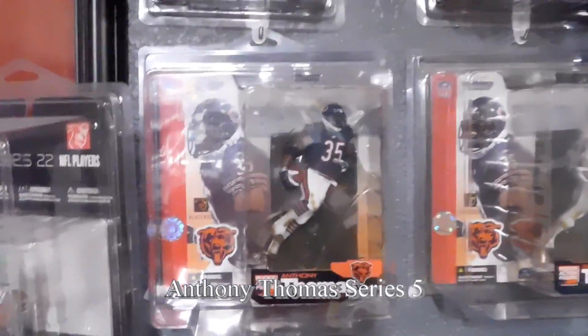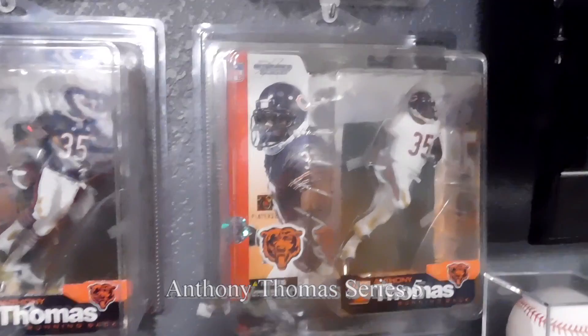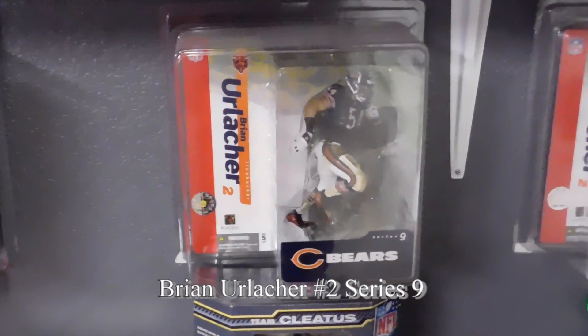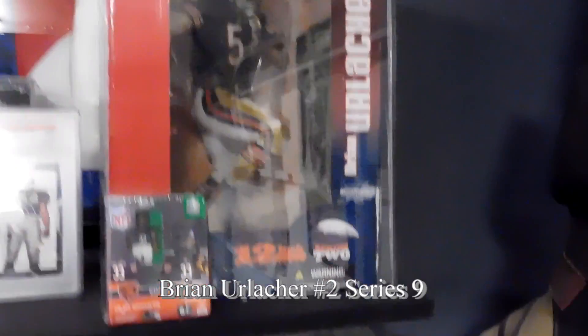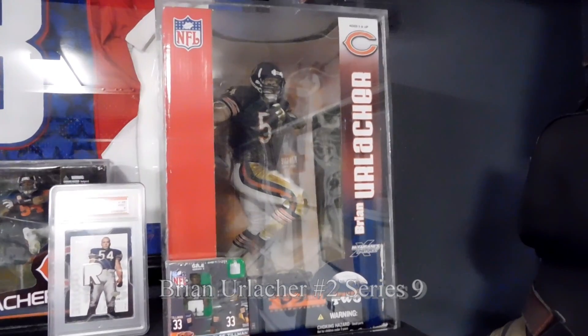Next up is Anthony Thomas from Series 5. This is his regular uniform and then, of course, the variant right there in all white. Next up is Brian Urlacher, Series 9. This is his regular figure and then his Chase figure in all dark blue. Actually, they produced more than just these two — you have the 12-inch version and a variant to that. So he has the white jersey.